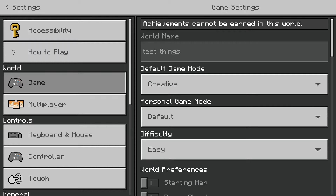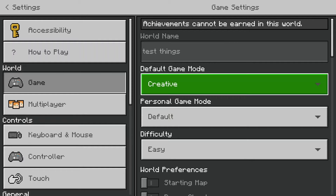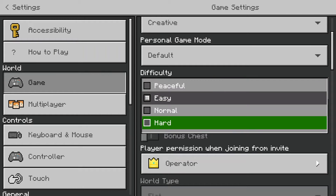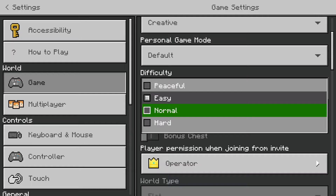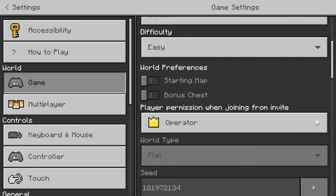Obviously we've got the world name — give it a unique name that describes what it is so it's easy to find and show to someone. Default game mode: you've got survival or creative when starting your world. In the world you can go to settings and click on adventure, which is basically survival but you can't break blocks. Difficulty is really up to you: hard is hard, normal is normal, easy is easy, and peaceful means there are no monsters. A starting map gives you a map you can use to your advantage, and the bonus chest is just a chest with some goodies.